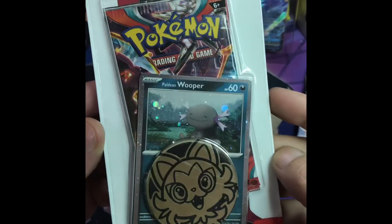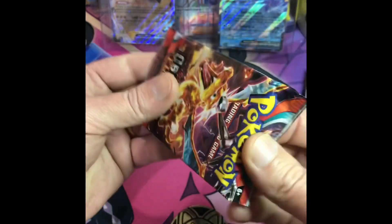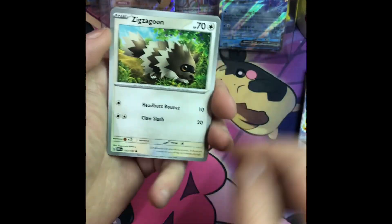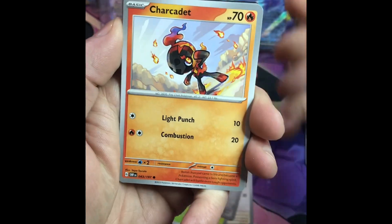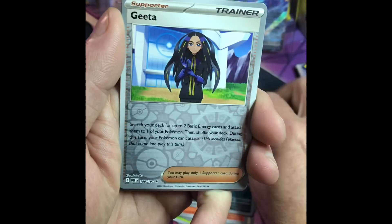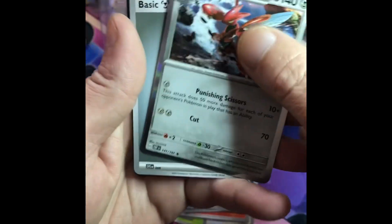Pack eight — Obsidian Flames. Promo, Obsidian Flames, coin, promo, and pack. Reverse, Handor, Gretta reverse holo, and our holo — Scizor. Base Energy.